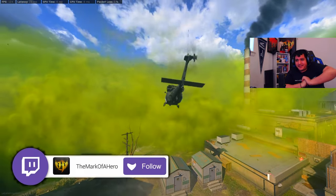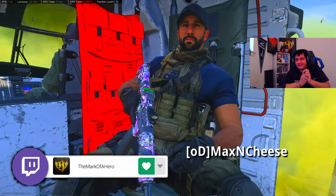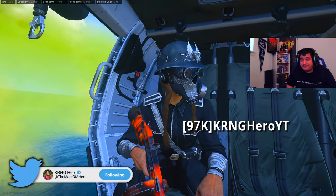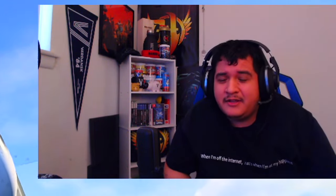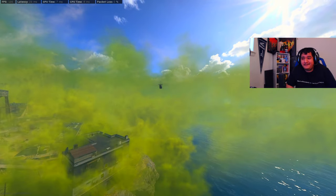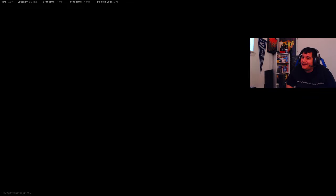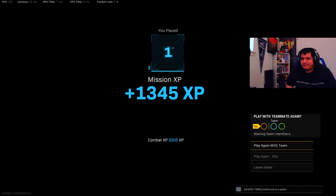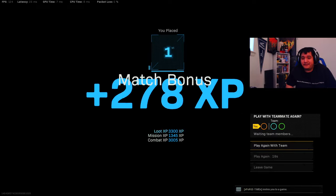Make sure you guys drop a like and subscribe. That was pretty fun. The Tommy gun does be hitting though. If you want to make it have more recoil control, definitely run the barrel that gives you more recoil control. The barrel I have gives you more fire rate, which is nice, but I kind of want some ranged kills — it's up to you honestly. I like this class setup though, it really helps with the rushing.